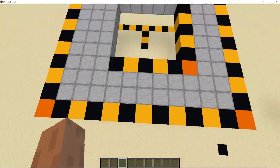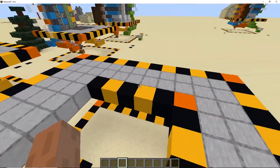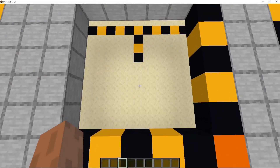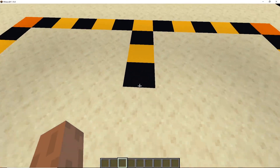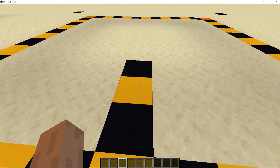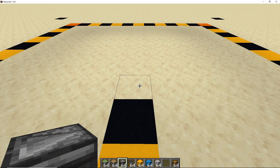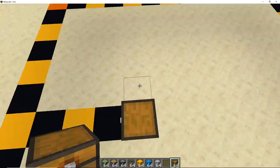Once you've got your area marked out — that's the 11 by 11 — and an area for the core which is the five by five, we'll start the build. Determine which is the front; for this tutorial this is the front for me. Find the middle of the 11 by 11 area, come in three blocks, and on the fourth block place your chest to start it all off.